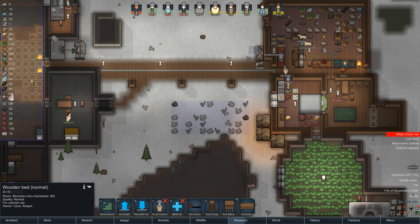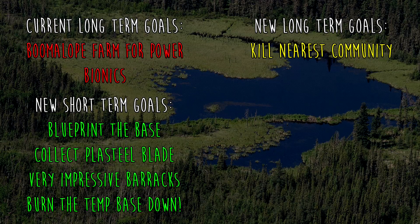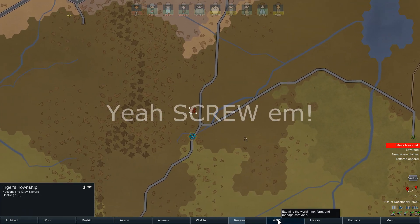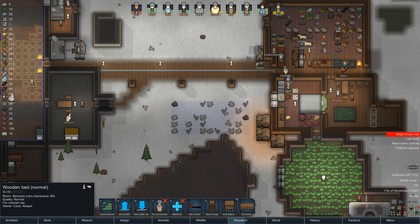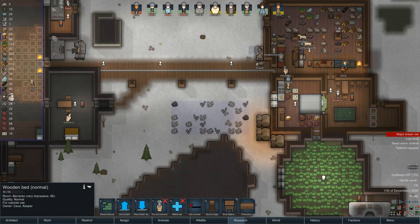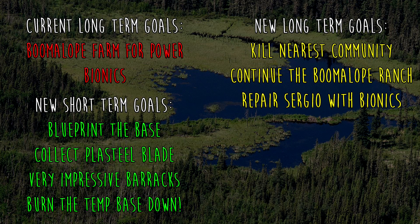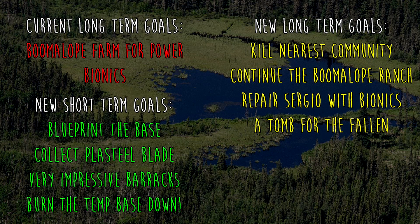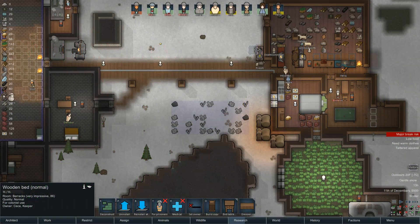For long-term goals: Kill off the nearest hostile community — that would be the pirates just north of us, they're pretty close, screw those guys. Second place would be continue the Boomaloot Ranch, that works for me. Third place: repair Sergio with Bionics, still going to go with Bionics. And I'll even add a fourth — build a tomb, a mausoleum, a crypt, for each fallen colonist. So there are my new goals, let's get started on them.